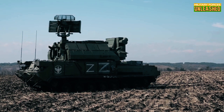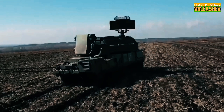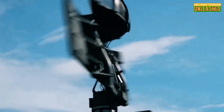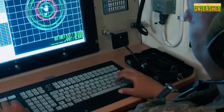On the road, the Tor M2 can reach speeds of up to 65 kilometers per hour, which is respectable for a vehicle of its size and purpose. Its range of about 500 kilometers on a full tank of fuel means it can stay in the fight for the long haul without constantly needing to refuel. While it won't win any races, speed isn't its primary mission. The Tor M2 is designed to stay close to the action, providing a moving shield of protection for advancing troops — a mobile fortress, always ready to launch its missiles at any aerial threat. Whether moving with a convoy or holding a defensive position, the Tor M2 ensures that the skies remain under control, allowing ground forces to focus on the fight below.